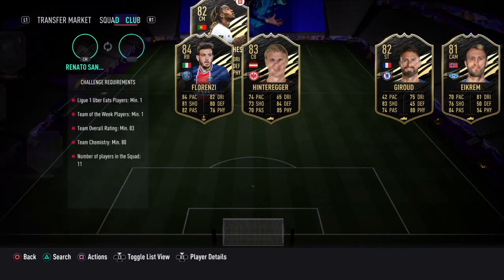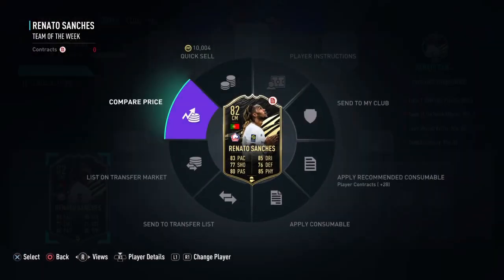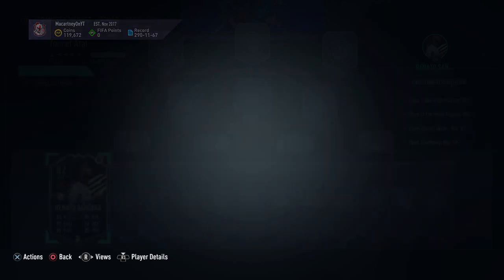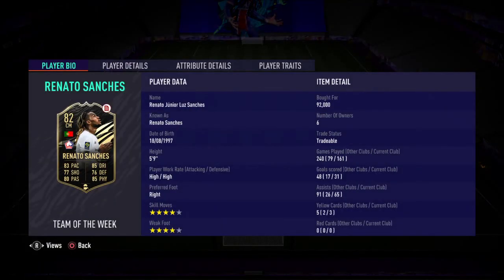You're going to need a Team of the Week player. Also keep in mind that Renato Sanchez has come out in packs, so this card is probably going to drop massively on the market. I did make a lot of profit on him, but I'm not too bothered since I paid 90k for him.